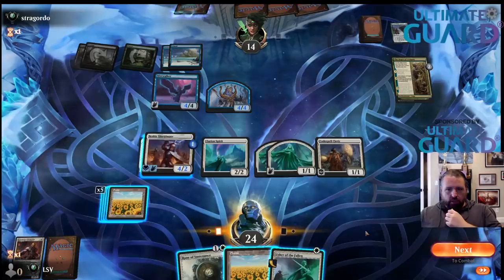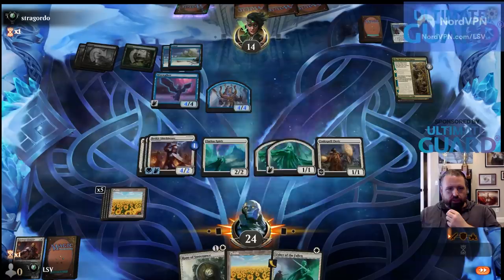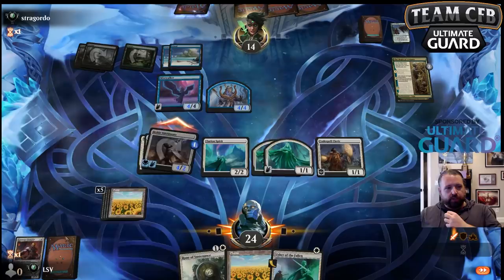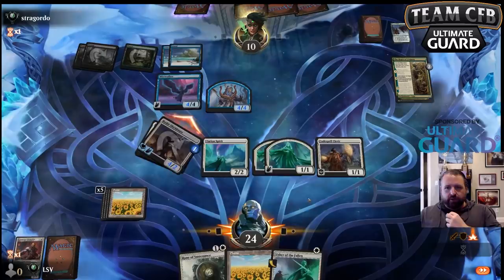Interesting. I don't really think I get any value playing these things before combat, so I'm just going to hit with the Shieldmate and see what they do. I don't know why they're killing Runeforge Champion — maybe because it saves me mana so it's frightening.